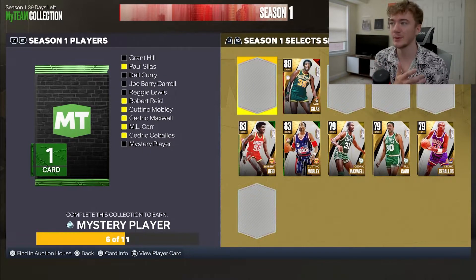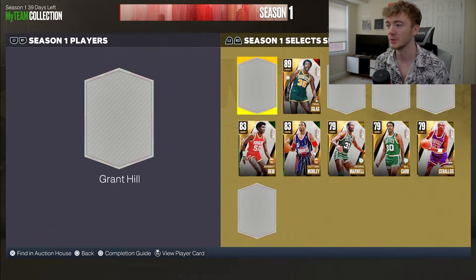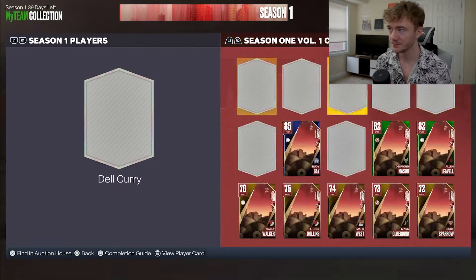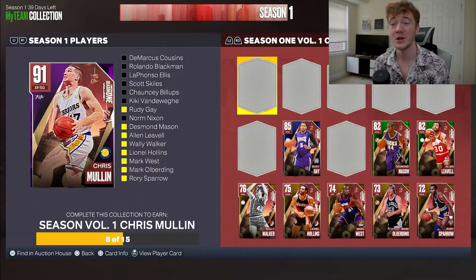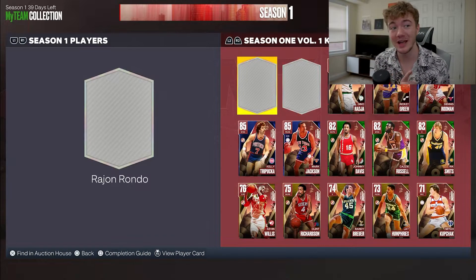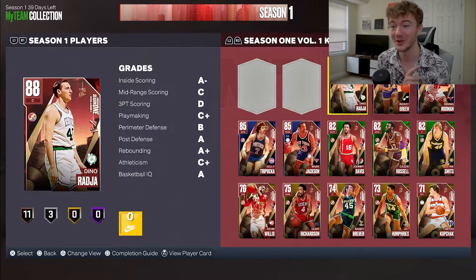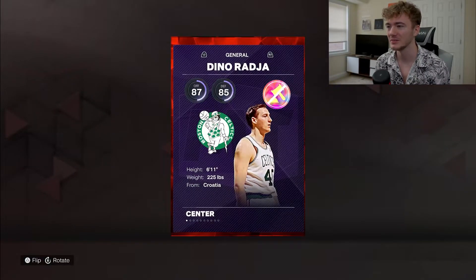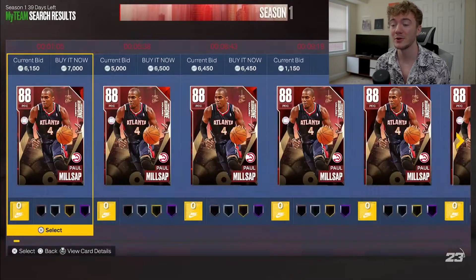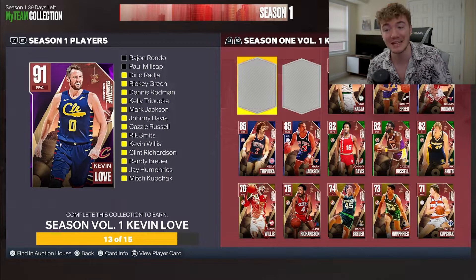In these Season 1 cards there's a mystery diamond player you can get once you lock in a certain amount of cards. From the pack opening we did, we have Paul Silas, Cuttino Mobley, Robert Reid, Cedric Maxwell, M.L. Carr, and Cedric Ceballos. There's also a Season 1 Volume 1 Chris Mullen who is a crazy good card. I have all the gold and emerald except Norm Nixon. I pulled Dino Raji, which is huge — I love me some Dino Raji.